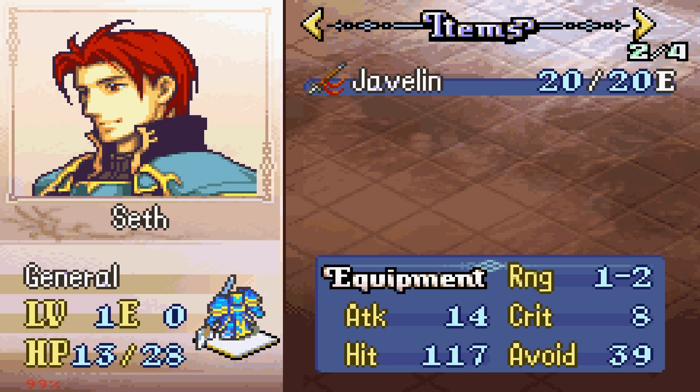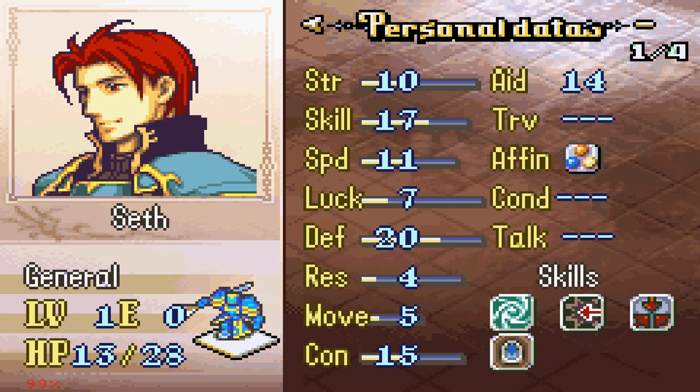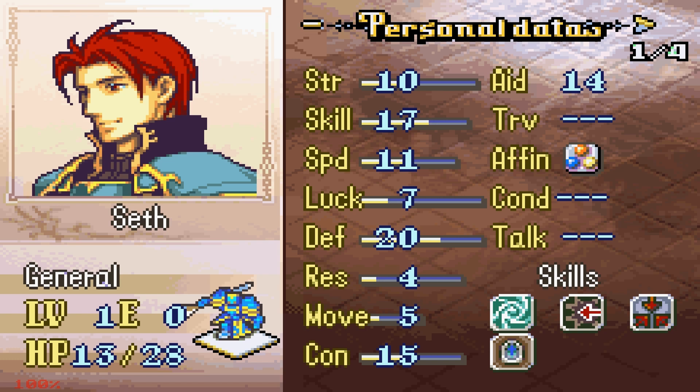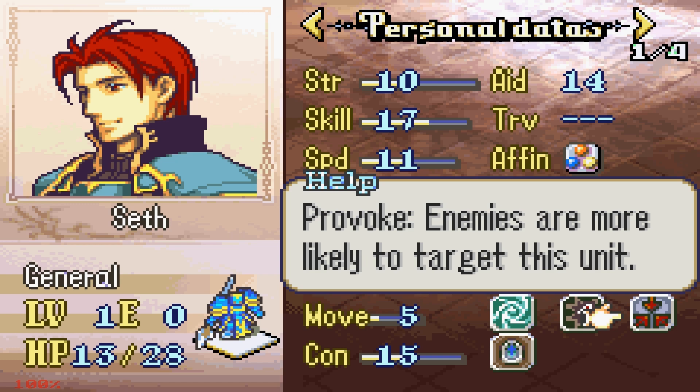Then we have Seth the General — Circles is the name of the creator of the hack, I should mention. We got a Beastly General Seth with 20 defense — pretty good. His growth rates seem pretty similar to his vanilla self, a bit higher on Skill. He has a Con of 15. His personal skill is Wind Discipline — plus 10 hit and avoid when HP is not at max. He also has Provoke and Natural Cover.